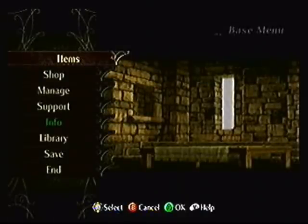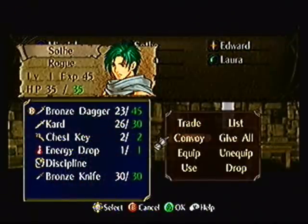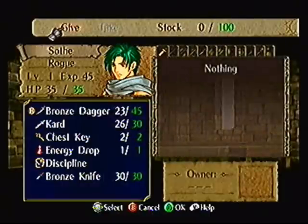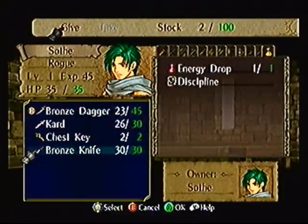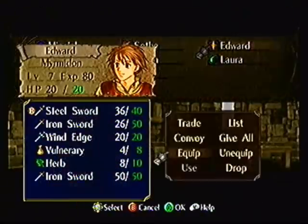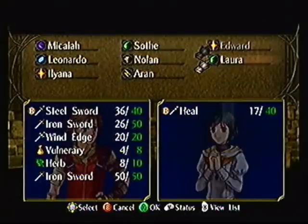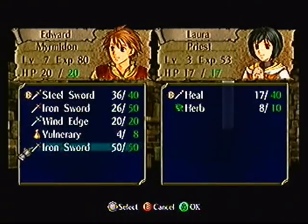I should talk more about the base section, even though it's pretty much virtually the same thing as in FE9. But for newcomers, I'll spare a few details. Items work the same as before — you can trade stuff, take weapons, put stuff in the convoy, give all to the convoy, equip, unequip, drop, new stuff. It's all here.